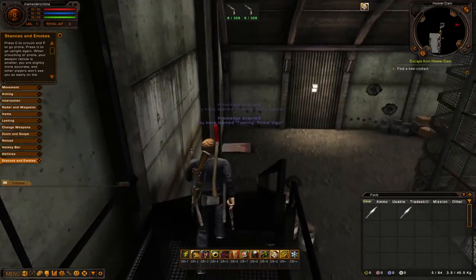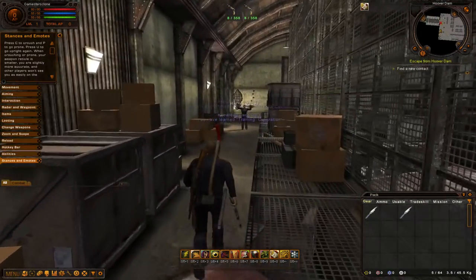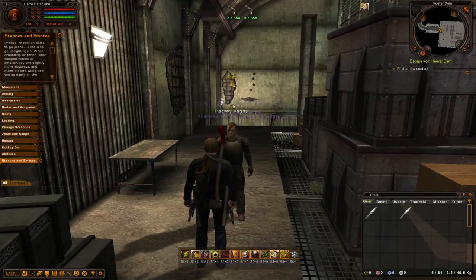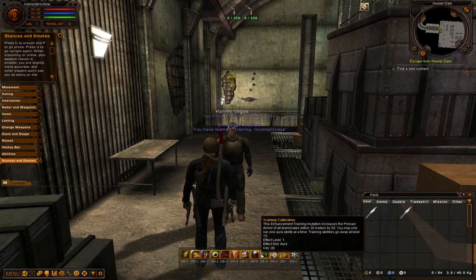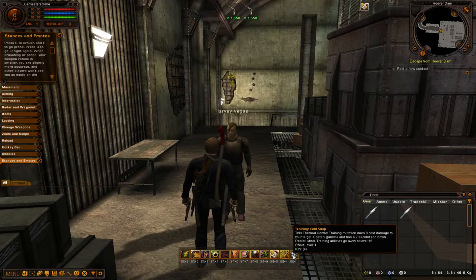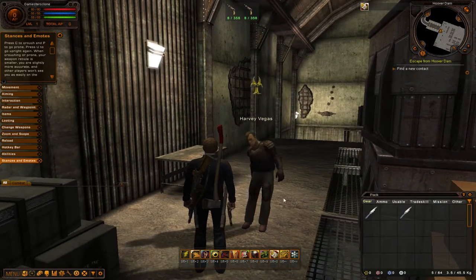We're carrying on with the quest — we've got to find a guy in here. Let's go talk to him. See my ability bar filled up with all the different skills you can use. Once you get to level 15 though, training abilities go away — so all these training abilities I'll lose at level 15. But that's okay, because by then you'll know whether you want to develop these abilities or not.